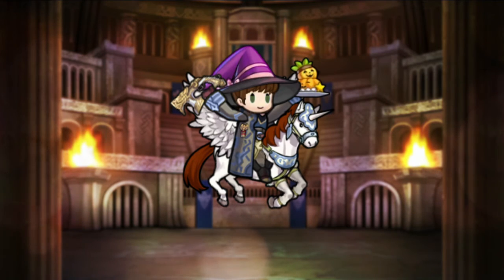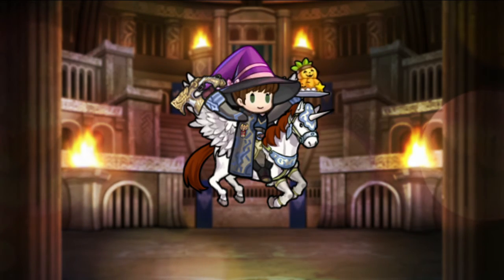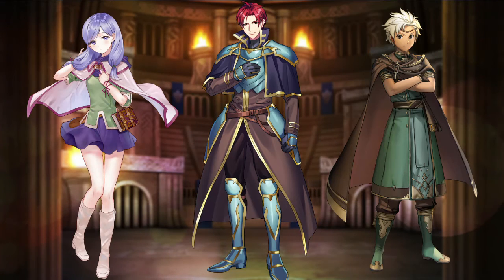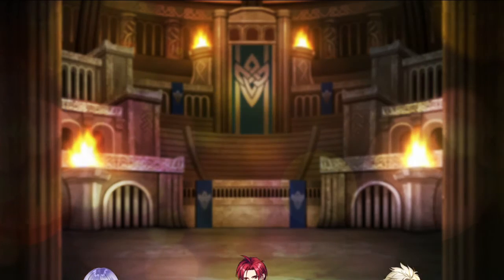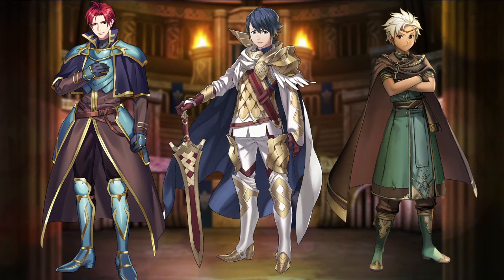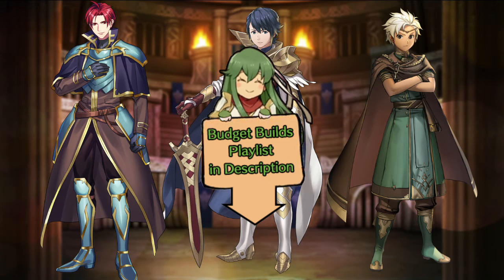Hi friends, welcome to my video on budget builds for easy-to-get arena bonus heroes. This time we have 5 heroes: Patrin from Grand Hero Battle, Ileana, Seth, and Boy from the 3 and 4 star summoning pool, and the free hero Alphonse. I already did videos for Seth, Boy, and Alphonse — you can find those and my other budget build videos in the link in the description.